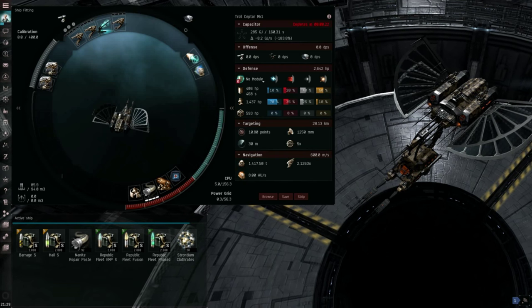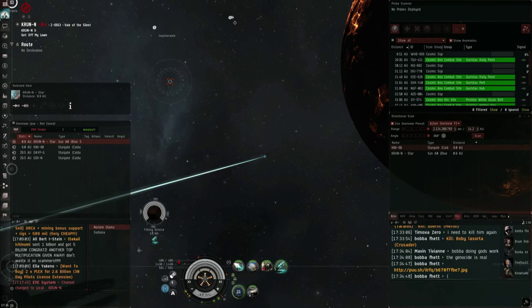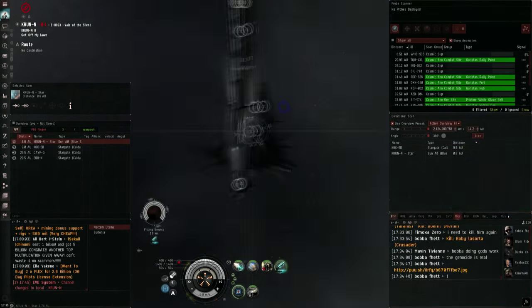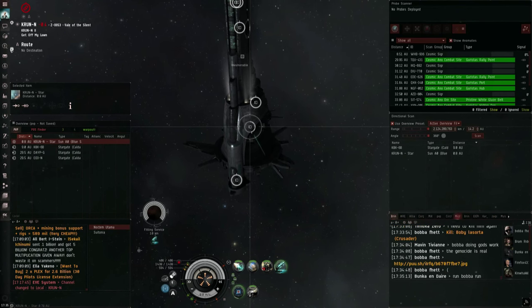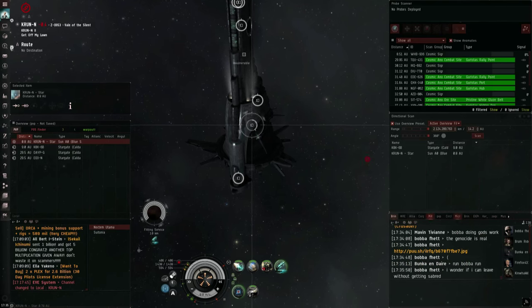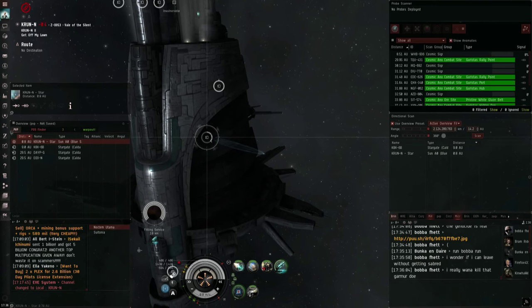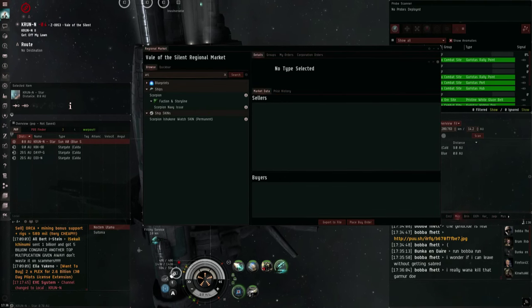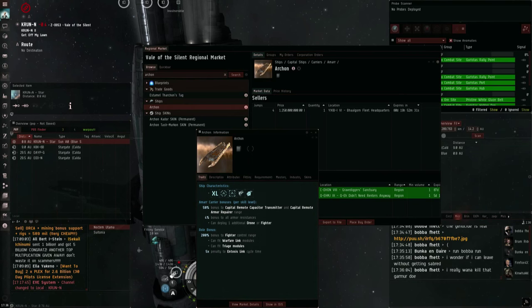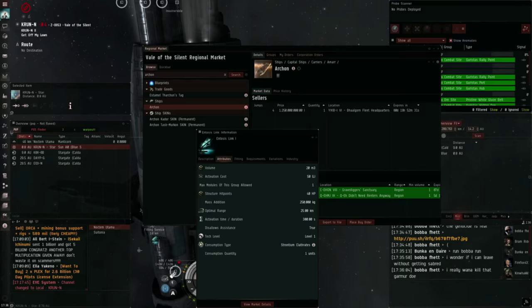I prefer the claw though because of the sig reduction roll bonus and because of how engageable it is. Your primary target for station services is probably going to be the fitting service first. If it's a mining system you might want to go for the reprocessing service instead. Disabling the fitting service prevents them from docking up and refitting their ships, which is probably the most annoying thing for the alliances you're going to be fighting — and it also prevents them from putting an Entosis Link on a capital or some other ship you can't kill.